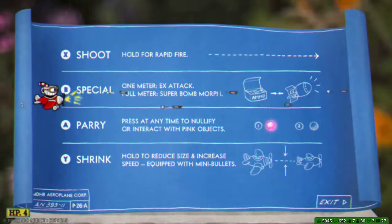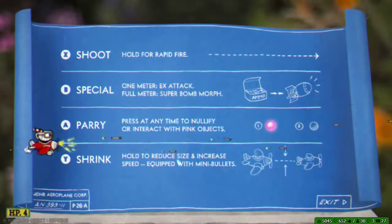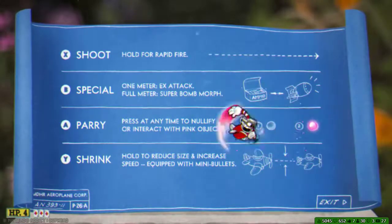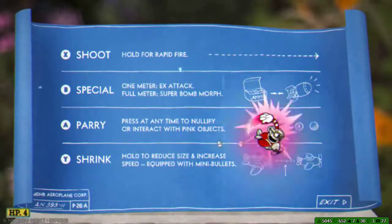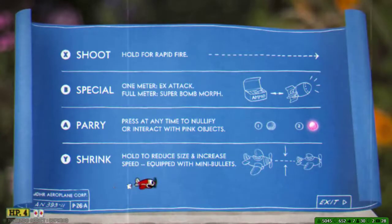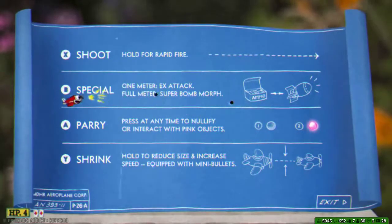Special: one meter X-attack, full meter super bomb morph. So we actually get a special that's better now. Press at any time to nullify or interact with pink objects, which builds up the meter. So it's full now — if I press it, it does that and I'm a bomb. Otherwise it's that. Hold to reduce in size and increase speed, so if you want to really move — equipped with many bullets, so you won't do much damage like this but you can get around quick. That's cool. The dash will probably use more like that.